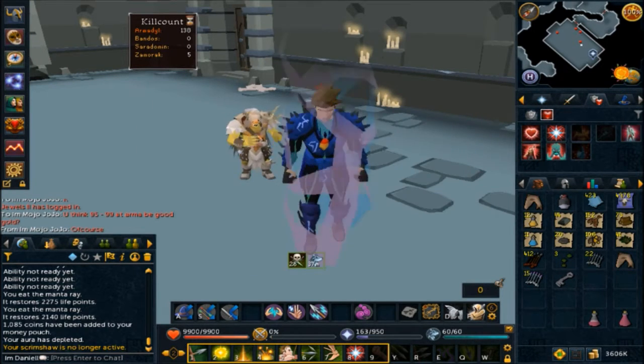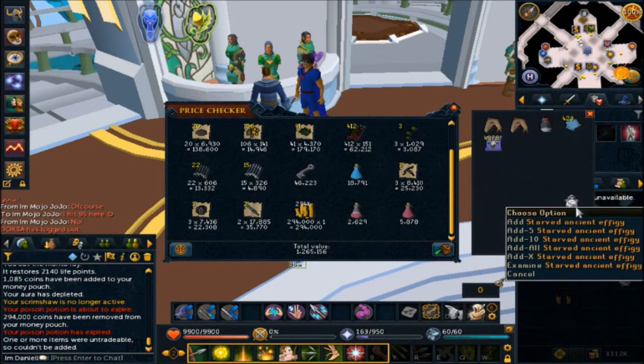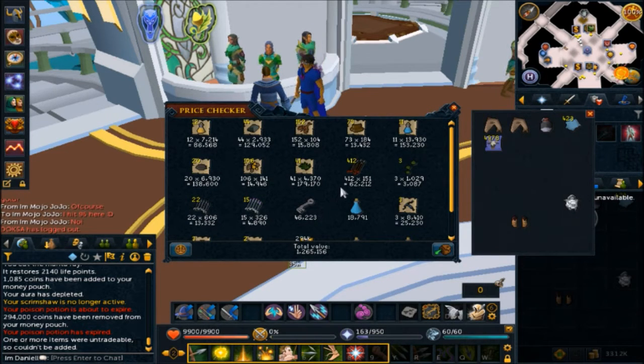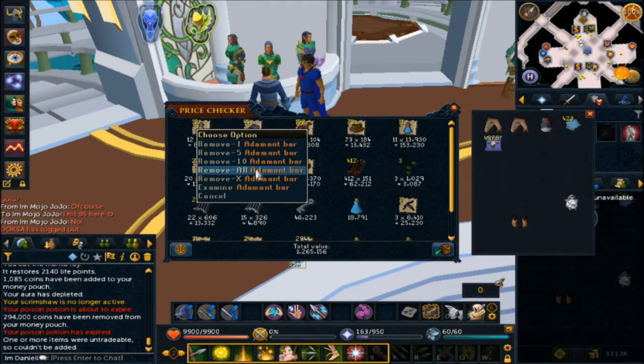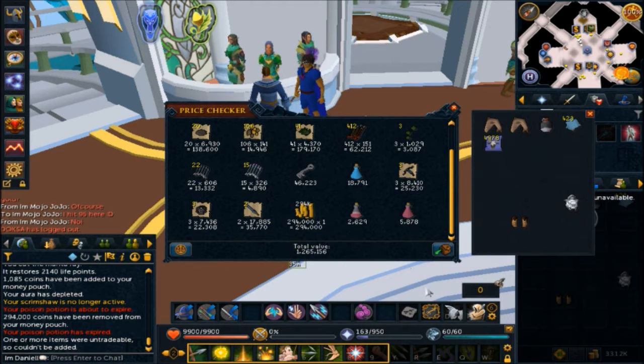The amount of money we got from that hour was 1.2 mil — we didn't get any good drops, but we did get more praetor Arma boots and a starved ancient effigy, which is pretty awesome. We got 294k in cash from that hour. I did loot the addy bars and I'll do that every time I get kill count — that's 129k right there. So basically a 1.3 mil trip from Arma. See you guys in the next clip.